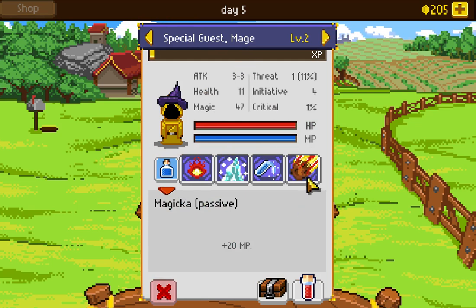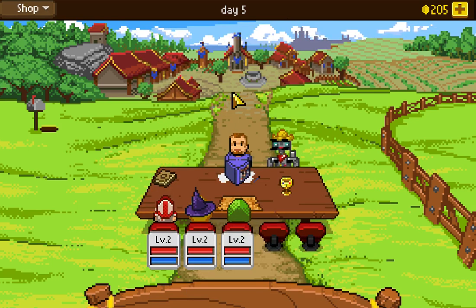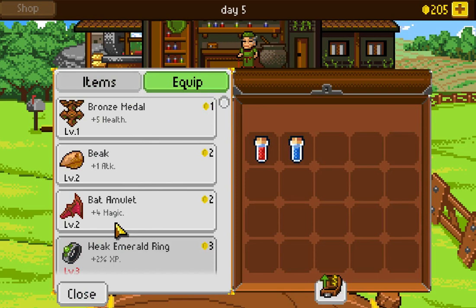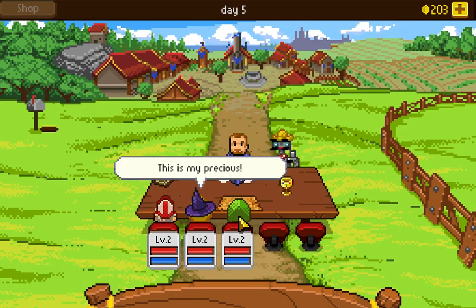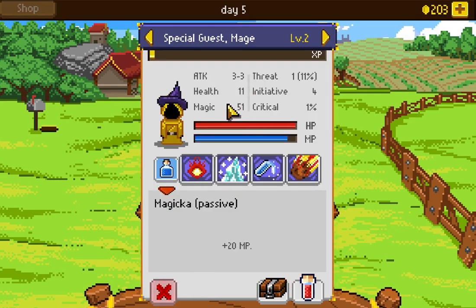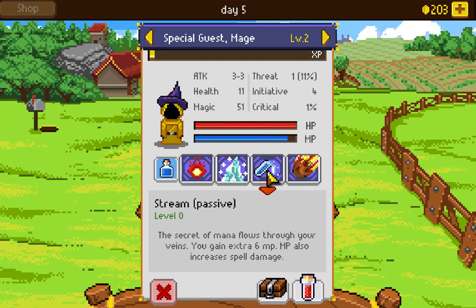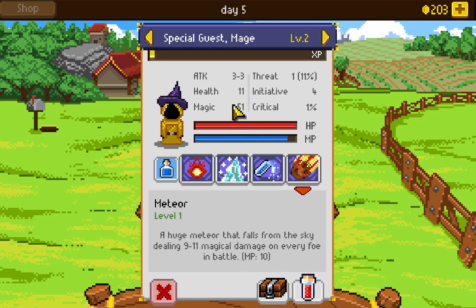Although, think about it — is the mage really going to use his auto attack often? No, he's mostly going to be using meteor, and the beak doesn't really help that. Instead, if I get the item that gives plus four magic, that would be a whole other casting plus increased damage. The magic went up from 47 to 51, so that's one extra casting of meteor, and MP also increases spell damage. That's an extra casting that might come in handy.